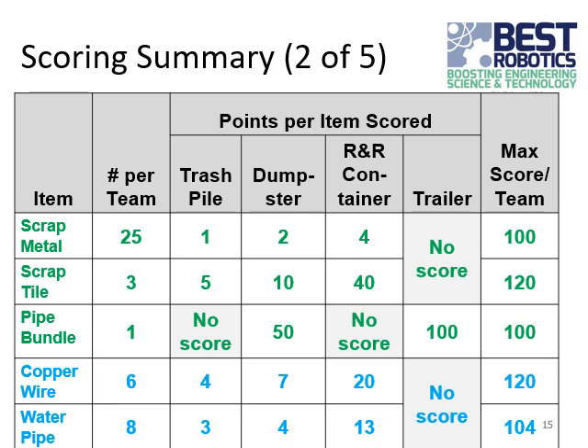This is the scoring matrix for the reusable and recyclable items. There are 25 pieces of scrap metal found in the red container in the building. Each piece placed in the trash pile is worth one point. Each piece of scrap metal placed in the dumpster is worth two points. Each piece of scrap metal placed in the reusable container — one of the boxes on that trailer — is worth four points. Note that the scrap metal has to be placed in a container; you can't just place it on the trailer without putting it in that R&R box. The maximum possible score for scrap metal is 100 points if all 25 pieces are placed in an R&R container.